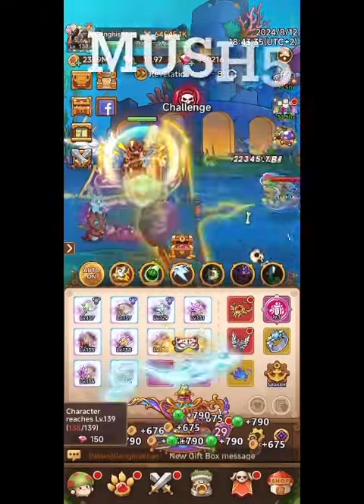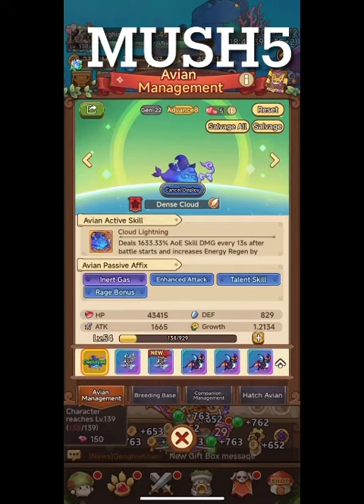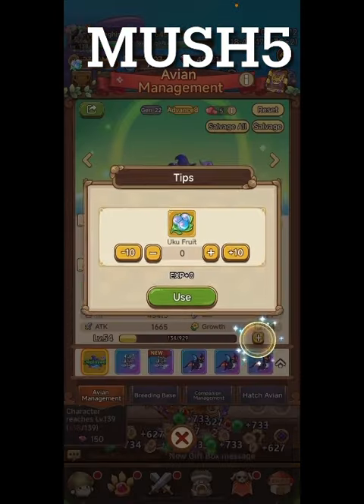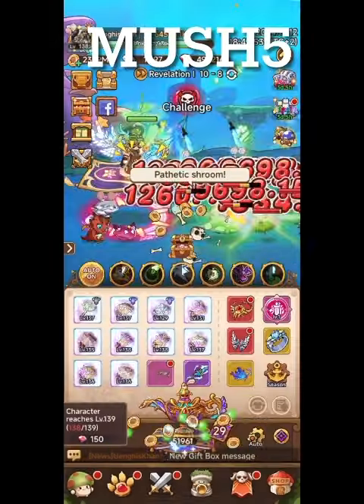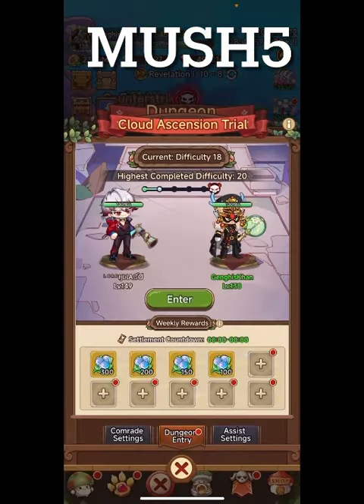Hey everyone, welcome back to Legend of [Mushroom] with Genghis. Today I want to talk about increasing the levels of your flying pet. It gets really expensive at the high levels — I'm level 54 and it's going to take 950 points to move up the next level.